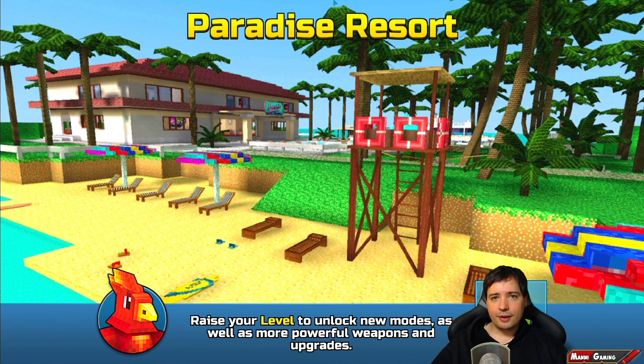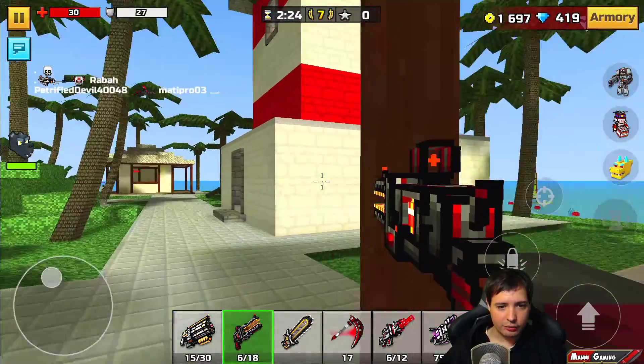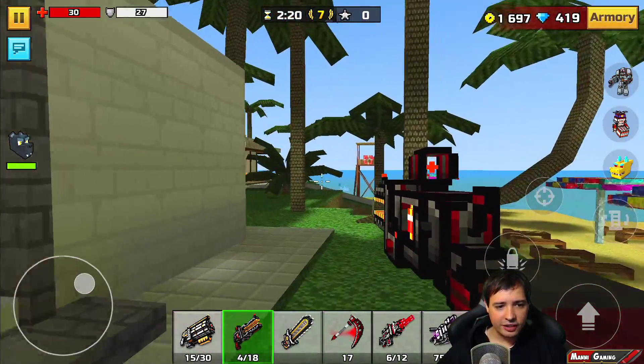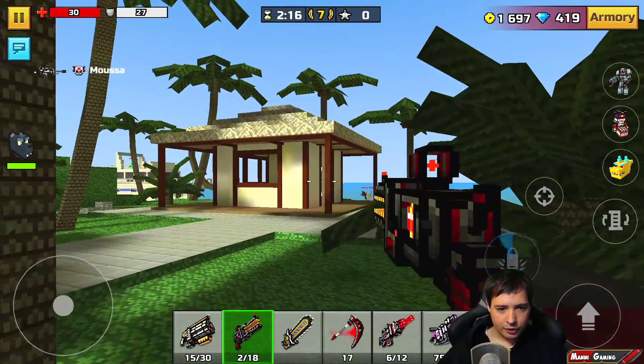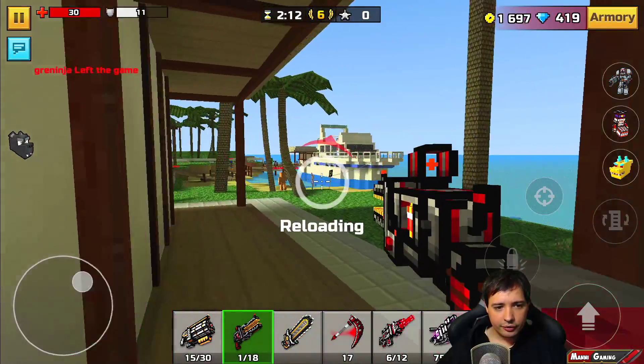Paradise Resort - I want to go in there and use the Thunderer. It sounds like a strong pistol, but how strong is it really going to be? I guess we're going to find out right now. It fires like the anti-champion rifle, just a little bit differently, and it has a shorter... wait a minute.